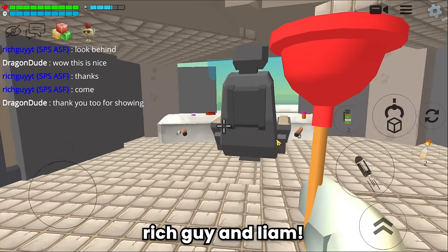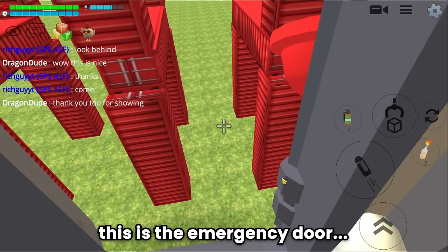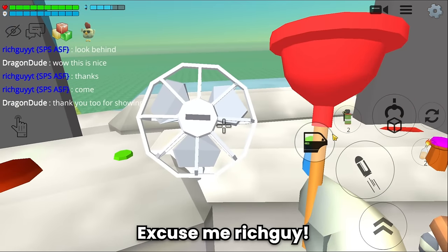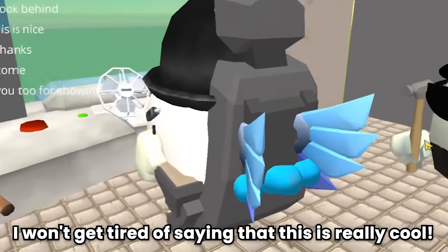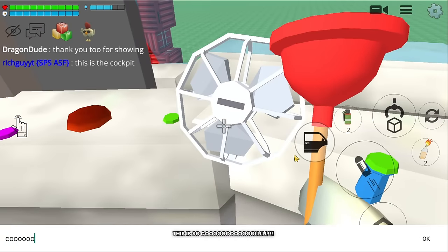And let's continue. Rich guy and Liam, keep up the good work. This is the emergency door. And this is the cockpit. Really? Wow guys, do you see this? Excuse me rich guy. Sure. Guys, I won't get tired of saying that this is really cool. And this is the steering wheel. This is so cool.